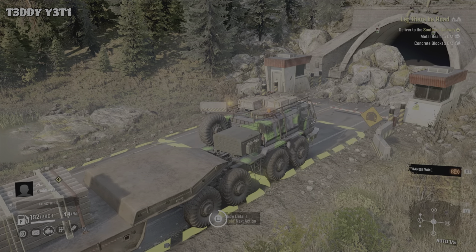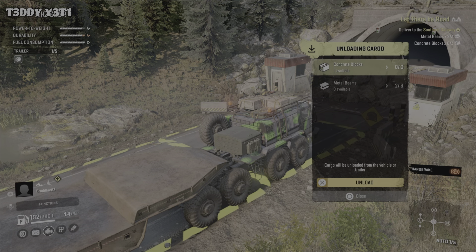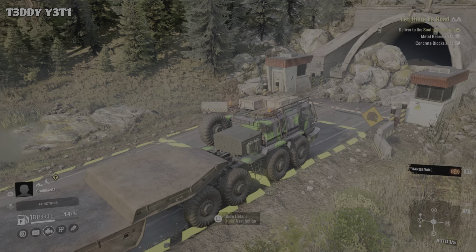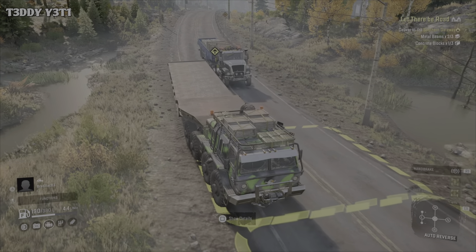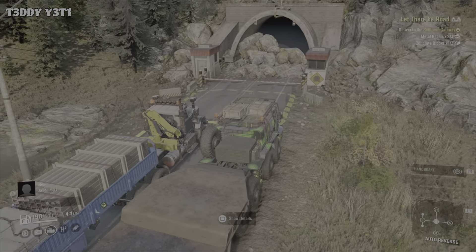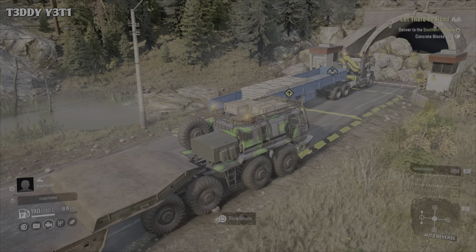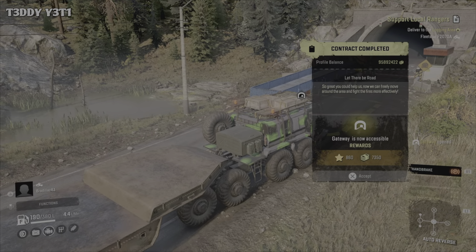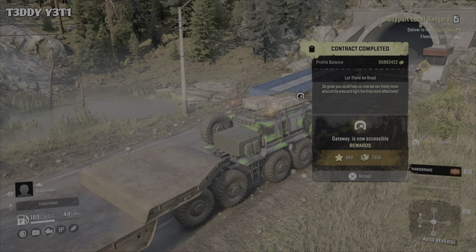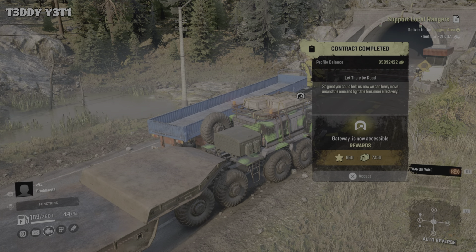It still says drop. Oh, there we go. Scared me for a second. You've got to hold it down to open it up, then drop it — like, unload it. You'll get it when you get there, you'll understand. So great you could help us out. Now we can freely move around the area and fight the fire more efficiently.